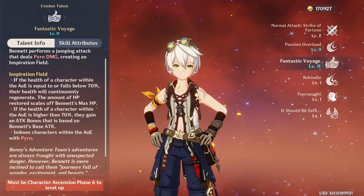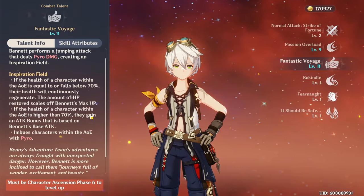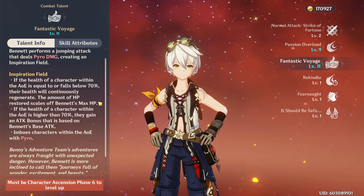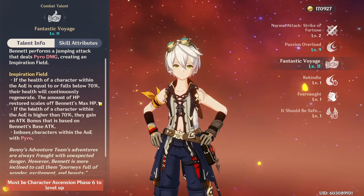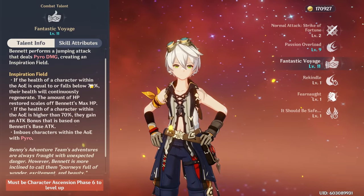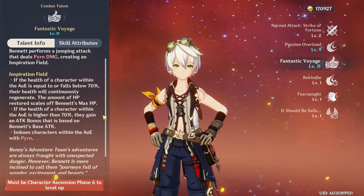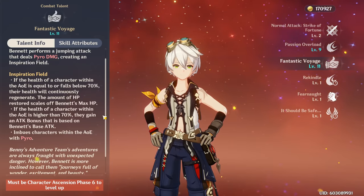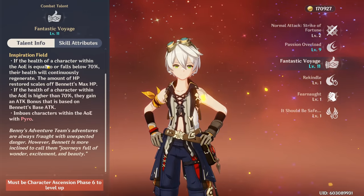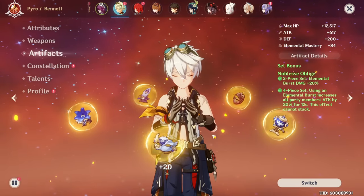The attack buff is based on Bennett's attack when your HP is higher than 70%. If you're constellation 1 you always get the attack buff, but at C0 you only get it past 70% HP. Bennett can heal you past the 70% threshold — if you're at 69% it'll push you over, but once you're close to full HP, Bennett will no longer heal you. He'll still heal you more than enough though.